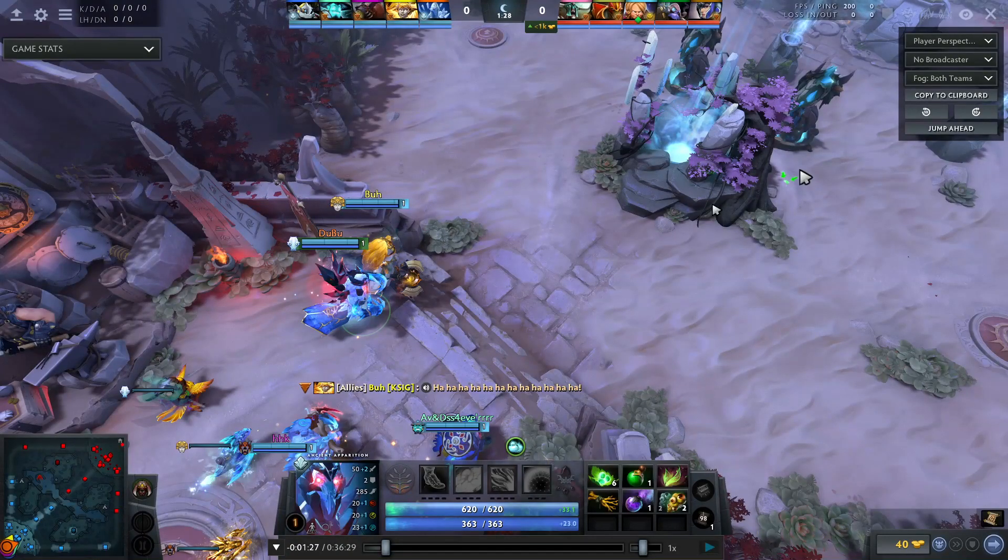All right everyone, welcome back. Jurassicle here with another replay analysis. Going to be watching Dubu today, a very high-ranked player who plays in U.S. East, a North American region. Just going to be talking about the early game position 5 decision-making process for everybody who's still a bit fuzzy on what you can and cannot do in the early game.